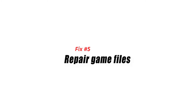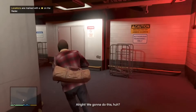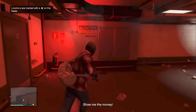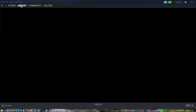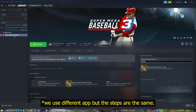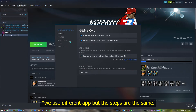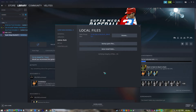Fix number 5: repair game files. To rule out the possibility that some data segments have gone missing or the game itself got corrupted, verify the game file integrity. If you're playing GTA 5 through Steam, launch Steam on your computer then select GTA 5 from your games list. From the game library page, select Manage then click Properties. Click to open the Local Files tab, then click Verify Integrity of Game Files. Wait for Steam to verify the game's files — should there be any missing or corrupted files found, Steam will download and repair them automatically.